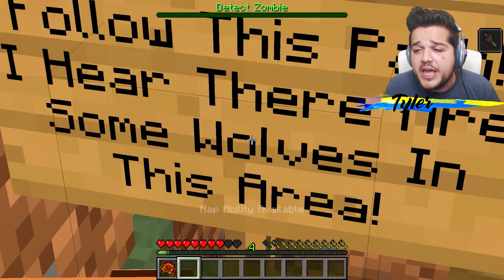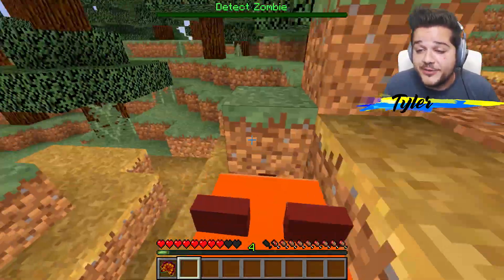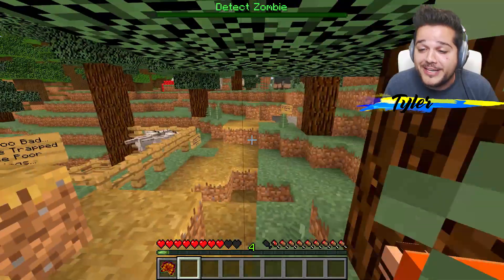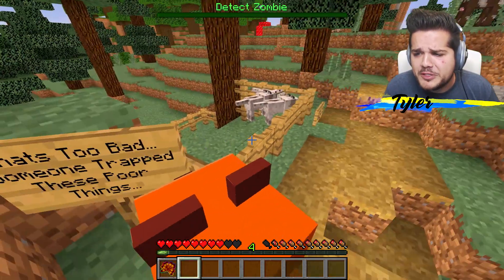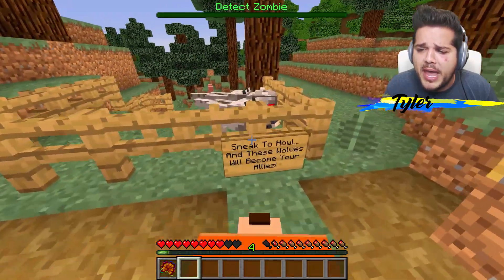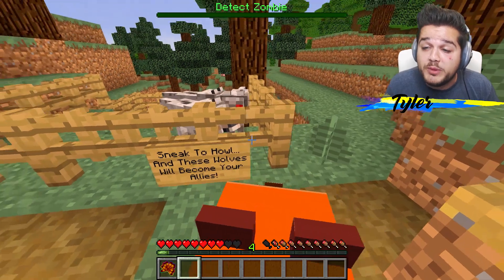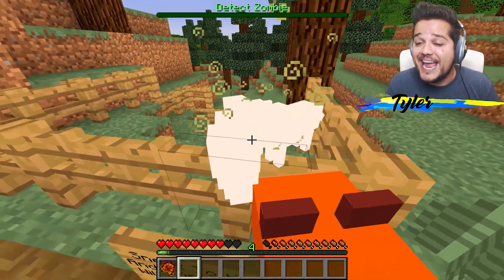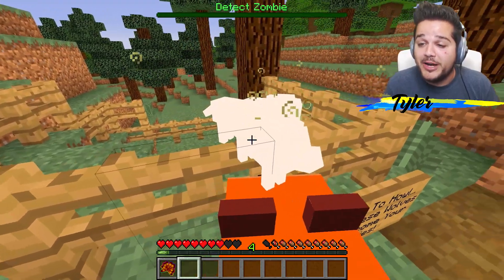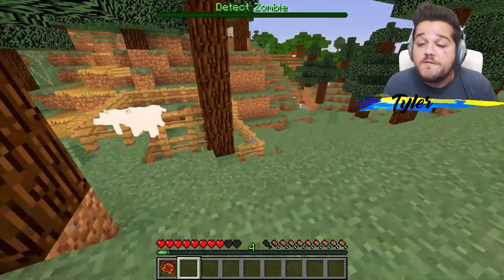All right, next up we follow this path - I hear there are some wolves in this area. That's right, because another ability that the fox has is to find friends. Someone trapped these poor things - why are y'all so mad? They look very angry. Sneak to howl and these wolves will become your allies! If you sneak too much it makes a lot of noise, but every time you sneak, all foxes will find wolves in your world and highlight them instantly so you can locate them right away.